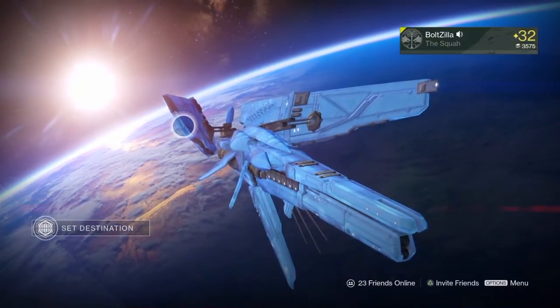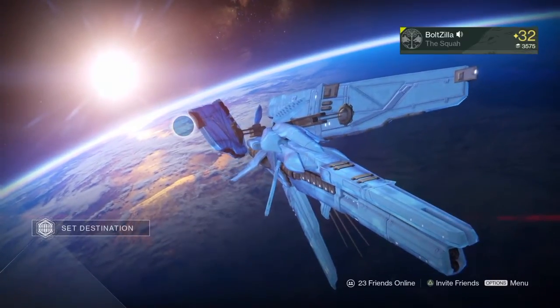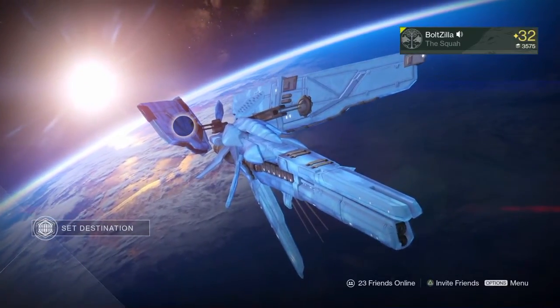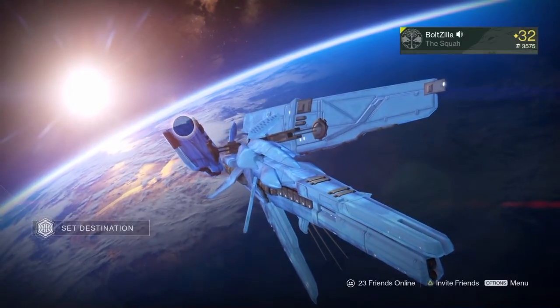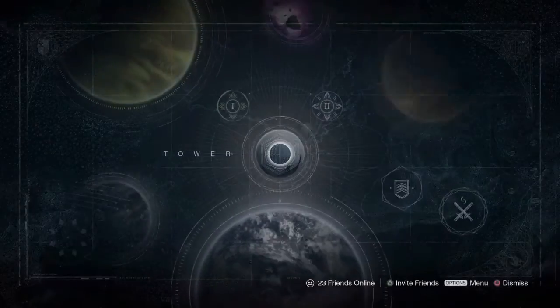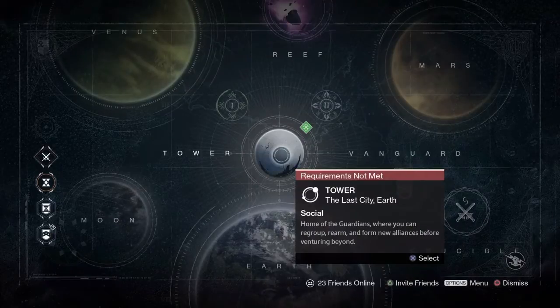There's a way to get in with your old rank and buy everything right off the get-go. For this to work, last Iron Banner you'd have to have had your character up to rank 5, or whatever rank you want — that's the rank you'd be able to buy stuff at. So if you had a rank 5 character, you'd be able to get in as rank 5 instantly.